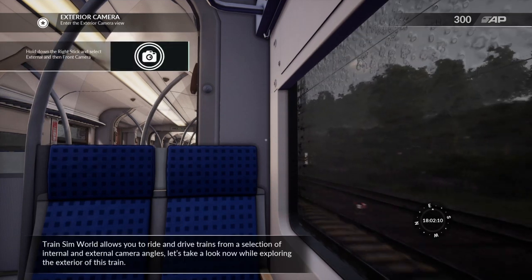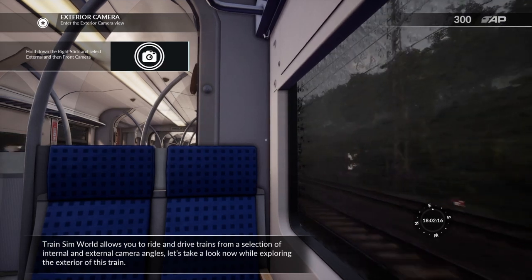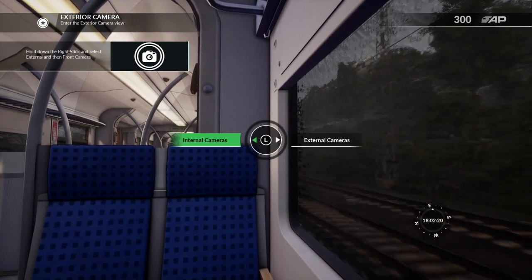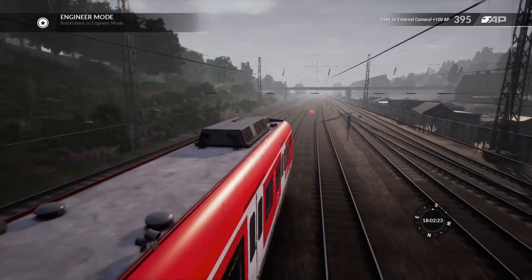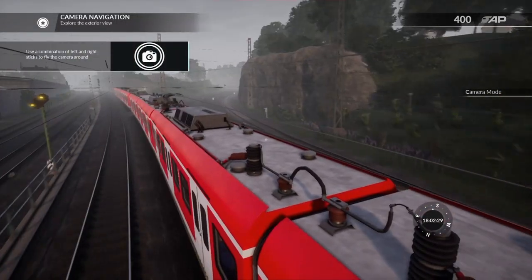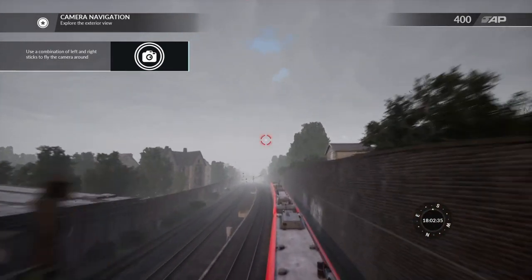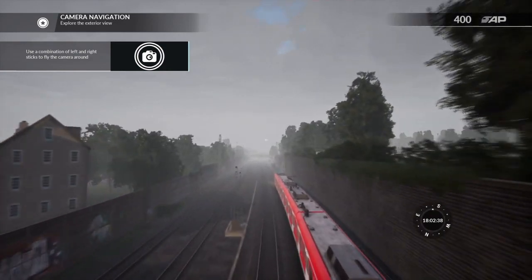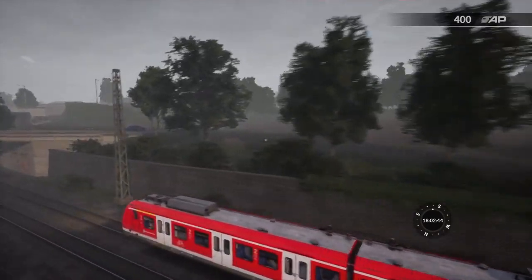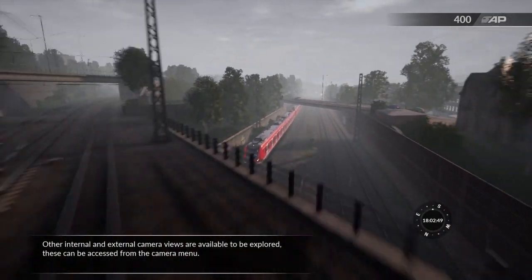Train Sim World allows you to ride and drive trains from a selection of internal and external camera angles. Let's take a look now while exploring the exterior of this train. Although internal and external camera views are available to be explored, these can be accessed from the camera menu.